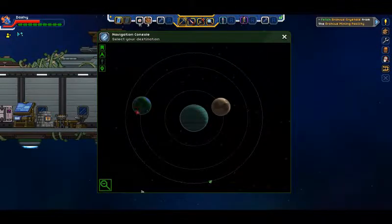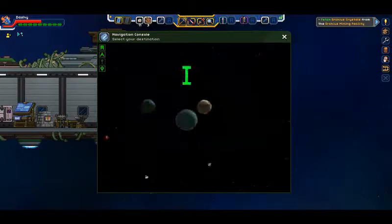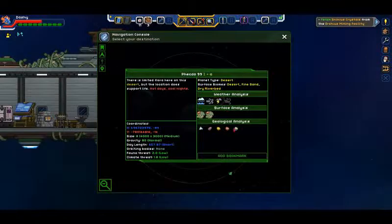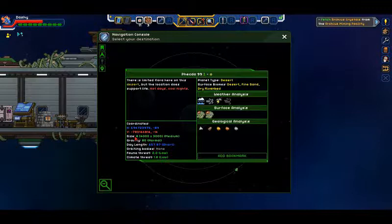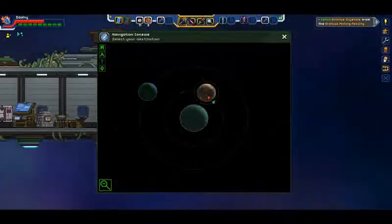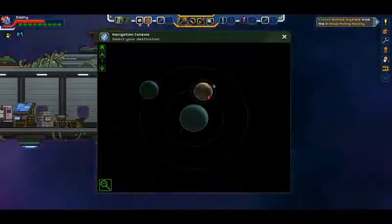Gas giants will kill you. This forest world has a glitch settlement. We also have snow, storms, drizzle, and rain there. Let's go back in - I keep backing out by accident. Climate threat's low, fauna threat's low, size is medium, gravity's normal, day length's short. So this wouldn't be too bad of a world to go ahead and head to. We might be able to kill two or three birds with one stone - getting tungsten, sand, and Florin items.